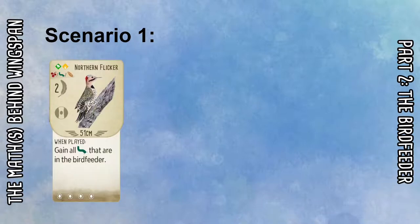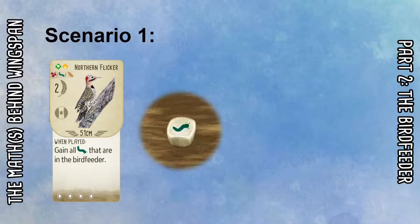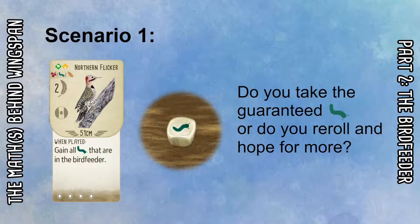In scenario one we have the Northern Flicker, which is a when-played power that lets you gain all the worms in the bird feeder. We have a single worm in the bird feeder, and the question is: do you take that worm or do you re-roll it and hope for more? As you'll know, any time all the dice in the bird feeder show the same face you're allowed to re-roll — and this also applies where there's only a single dice. So do you take the worm or re-roll and hope for more?